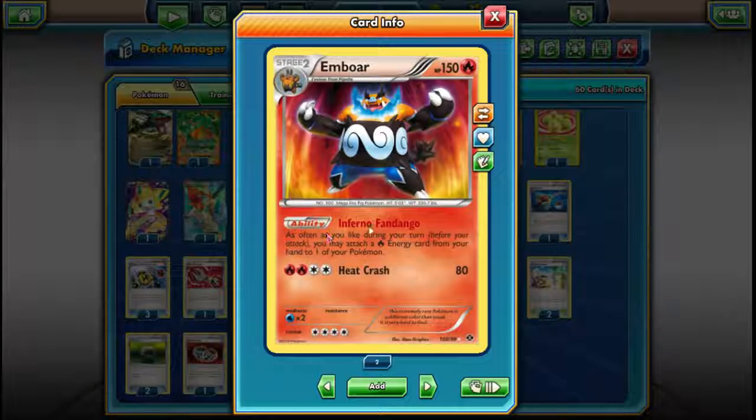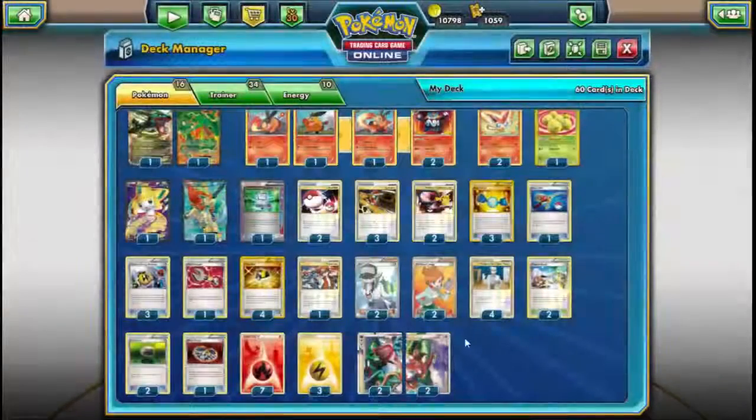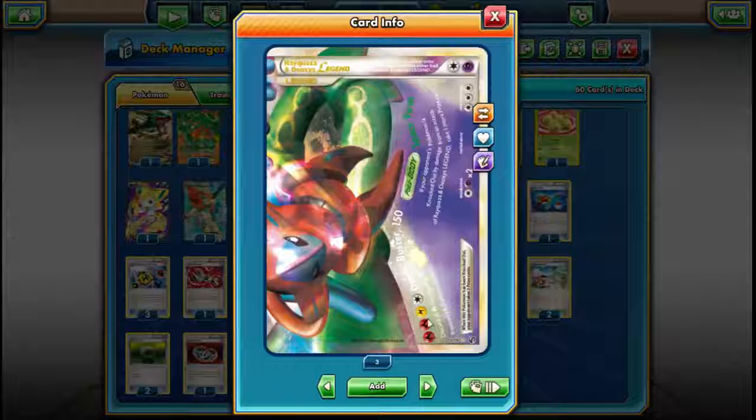Emboar's got this ability, Inferno Fandango. It says as often as you like during your turn before you attack, you may attach Fire energy from your hand to one of your Pokemon. So if you look at the Legend piece's energy cost — two Fire, Lightning, and Colorless — that means he can really take three Fire and one Lightning, and his attack is able to do 150 damage and takes an extra prize on anything he KOs.